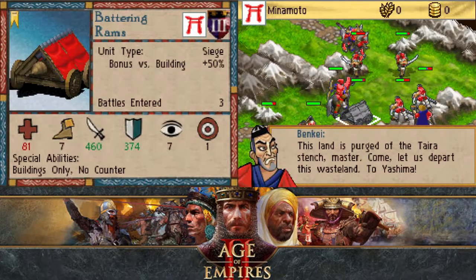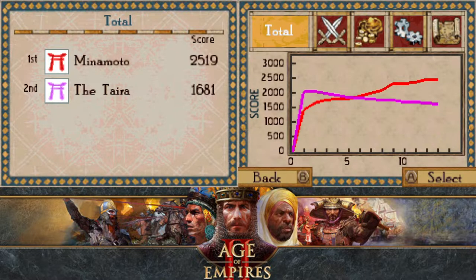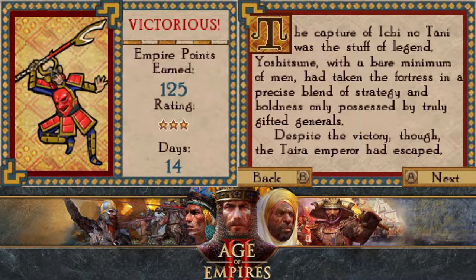This land is purged of the Taira stench, master. Come, let us depart to Yashima. Three stars! Yep — we overcame the battle with a three star ranking. Fourteen days.